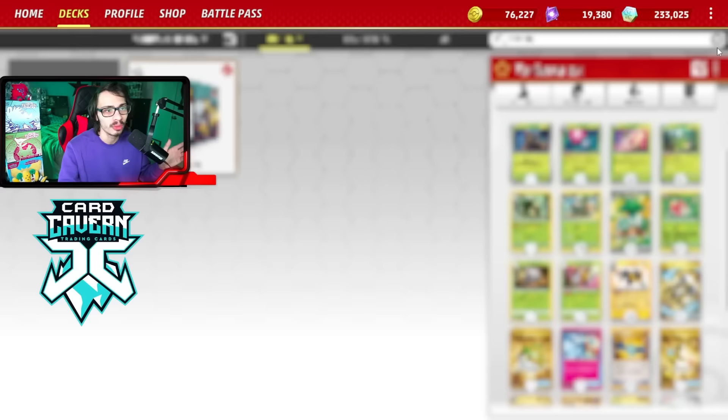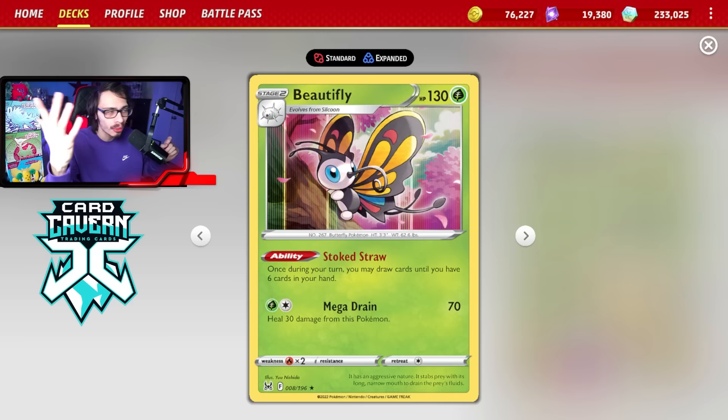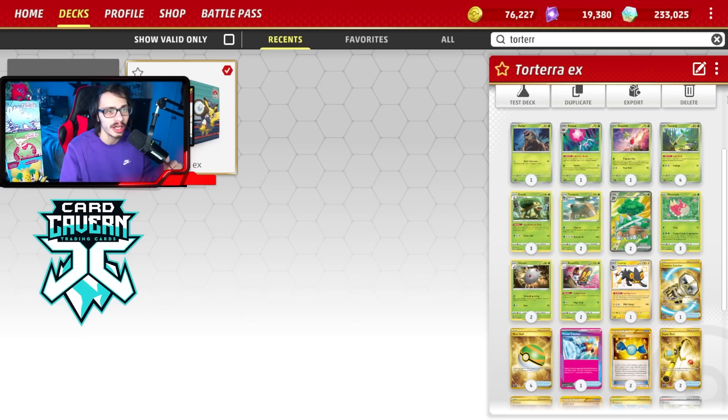We can actually play Beautifly, which is a Grass draw engine with the Stoked Draw ability — you can draw cards until you have six in your hand, which is pretty fantastic. This is our draw engine in the deck because we can't afford to play Curlias, Bibberols, Pidgeot EX, or anything that isn't a Grass Pokemon, since that would lower Torterra's damage output. That's why it's nice to just play all Grass types in this deck.